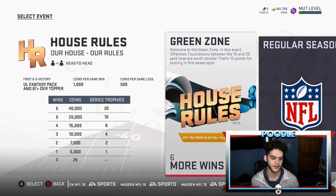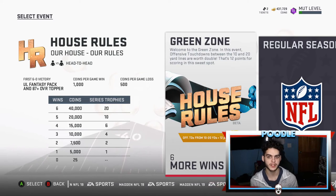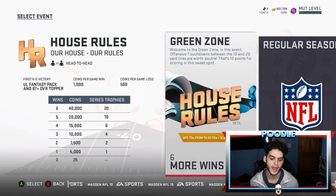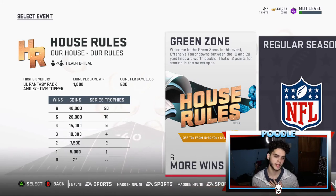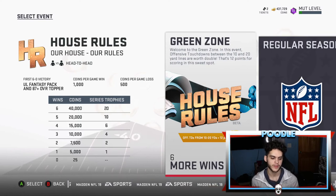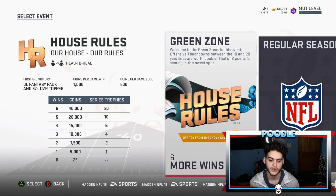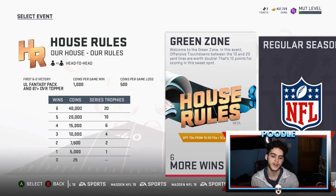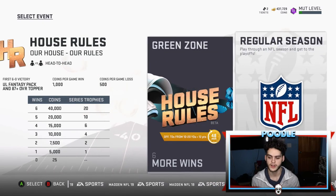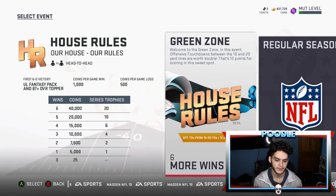This week if you win, you get an Ultimate Legend Fantasy pack and an 87-plus stopper. It's not the best week compared to others — I personally preferred the NAP because it helped more people. A lot of players with bad teams who've been grinding could have used a free 95-to-98 player. The Ultimate Fantasy pack has benefits — you get coins — but if you get an 89 overall and the 87 topper, you cap out at about 40k, which is a bit disappointing.